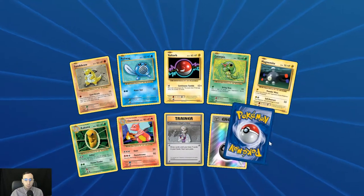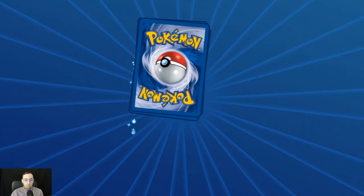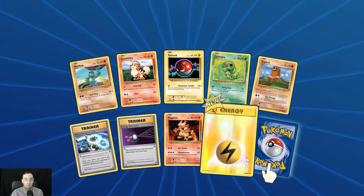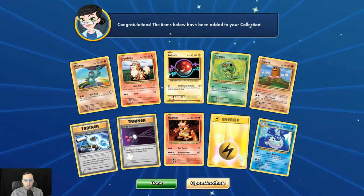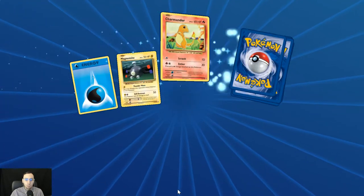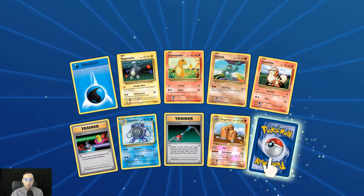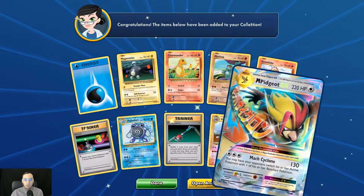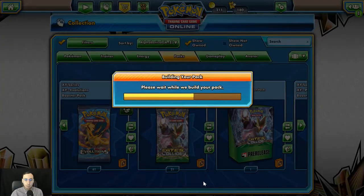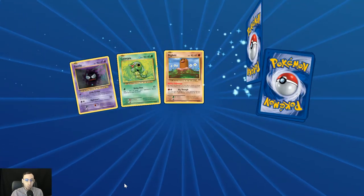Reverse holo Steel Energy, Far-Fetched again. Reverse holo Lightning Energy — so cool. I'd like to start throwing some of those in my decks. I just love the retro vibe; it takes me right back to my childhood when I first started playing this game. Reverse holo Dugtrio, and another Mega Pidgeot EX. I can't complain because I do like that card — it's a little disruptive for the opponent with that Mock Cyclone.